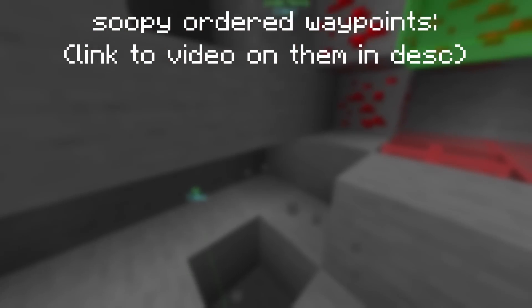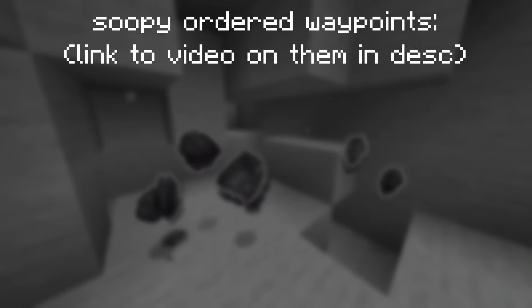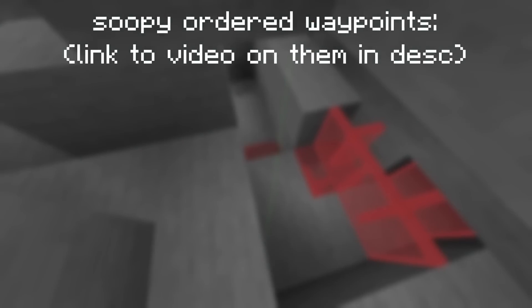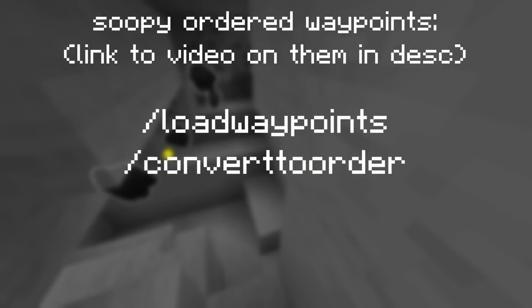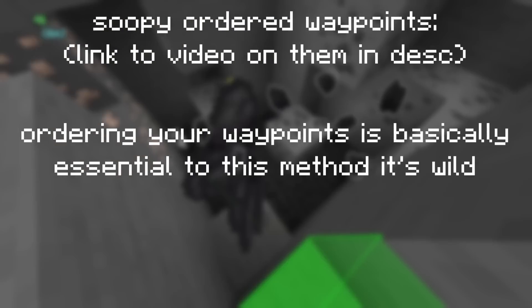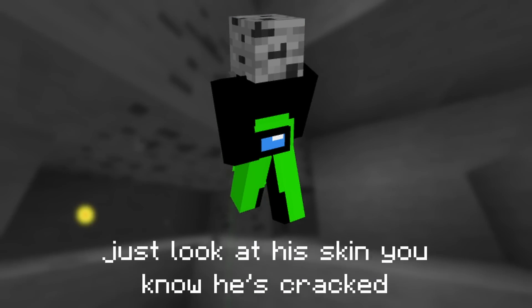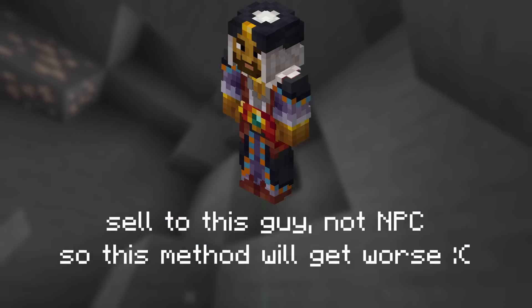One super useful thing is Soupy's ordered waypoints feature to massively increase your rates. I personally use a coal route that is 190 veins, and it can get really cluttered on screen. I've linked a tool in the description that lets you convert Skytale's waypoints to Soupy waypoints — use slash load waypoints, slash convert to order, slash clear waypoints, and boom. I'd also recommend enabling the feature that draws a line to the next ordered waypoint. I've also linked a video by Vinksy showcasing some really ridiculous rates if you want to copy their routing. Keep in mind this is a heavily bazaar-dependent method, so it will be worsened by this video, but I believe it will still be quite good.